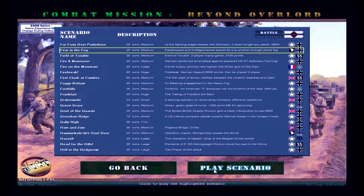Without further ado, let's go into this scenario called Fear in the Fog — 25 turns, medium map. Paratroopers and Volksgrenadiers search for one another through dense fog. The fog is apparently rendered using some kind of table effect rather than vertices, which causes problems with the newer DirectX API.